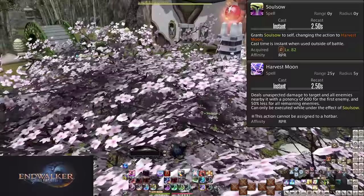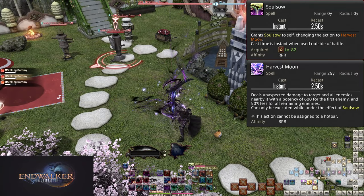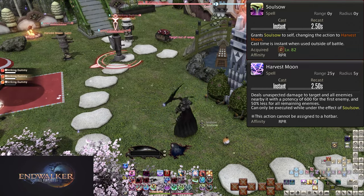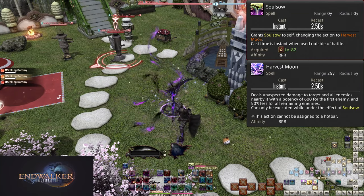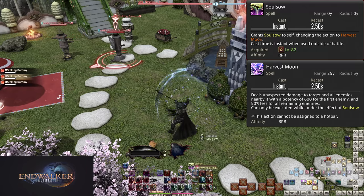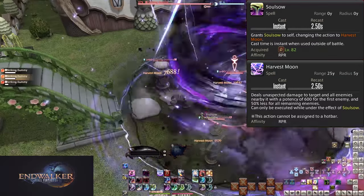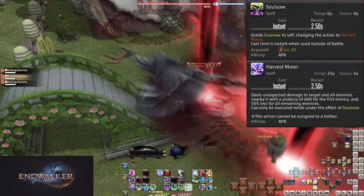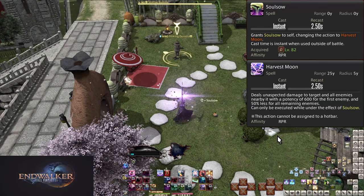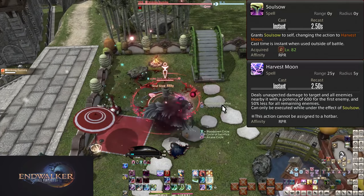Level 82: Soul Sow and Harvest Moon. Outside of combat this is an instant cast; inside of combat it has a 5-second cast time. Because of this, you do not want to use Soul Sow unless the enemy cannot be attacked — for example if the boss is doing some form of ultimate attack where they are untargetable. Upon finishing the cast, you will be granted the Soul Sow buff, which turns Soul Sow into Harvest Moon. Using Harvest Moon spends the Soul Sow buff and immediately reverts the button.